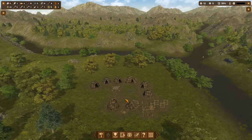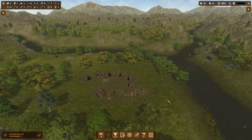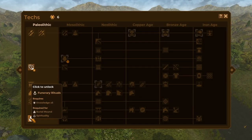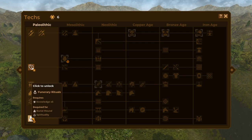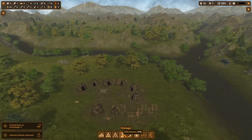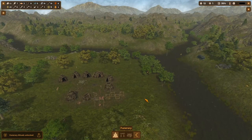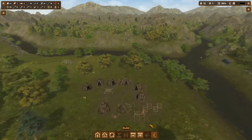We have a couple hunting parties out, and it looks like one of them was actually successful in getting that ibex. I have enough tech points to get the next item, so let's do that. Since I've been forgetting about it a lot, I'll go ahead and get the funeral rituals upgrade. Sling making is pretty useless — it's just a necessary step to get to bows. Only one more item to unlock in this age. I definitely plan on getting to the next age during this video.